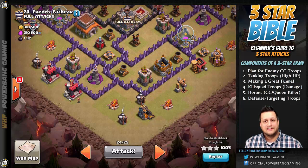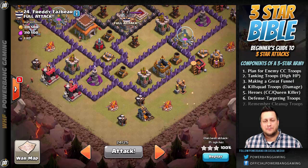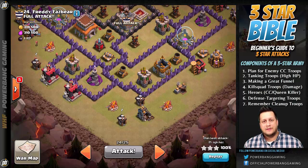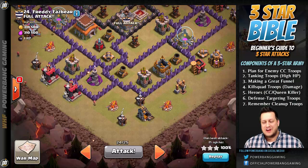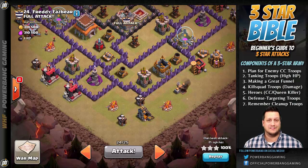The last component — and it's an important one — is cleanup troops. A lot of people forget and dump everything up front, and they end up not having enough to get to all areas of the base and run out of time. There is nothing worse than running out of time and failing to three-star a base that can no longer kill any of your troops — the defense is all gone, you just didn't have enough troops to cover the ground needed to get that three-star. We're going to learn in a specific video exactly how to handle the cleanup process.